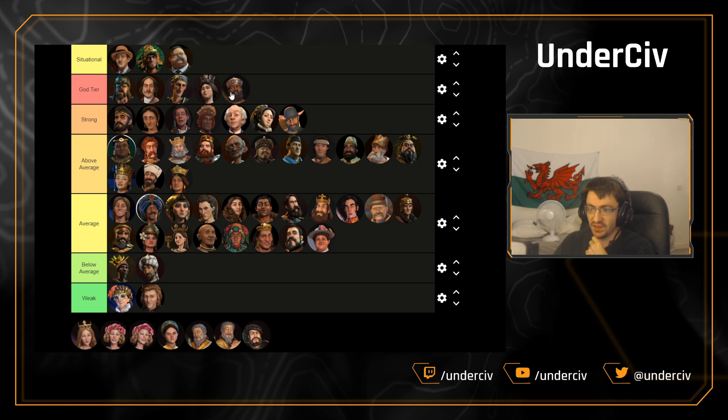Ethiopian axe — still a very good civ, good Monumentality, good civ bonus, but probably not as good as the other god tier civs like Rome or Norway, so we're going to move that down to strong as well. Russia's up next — very good Monumentality, nice holy site unique replacement. It has been nerfed recently with great people generation, but it's still a strong civ.